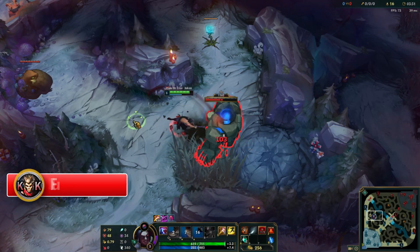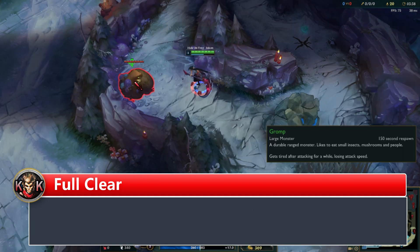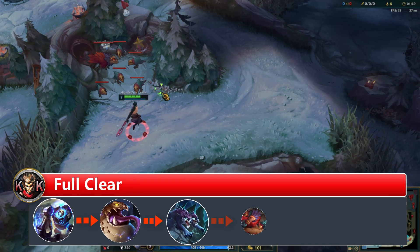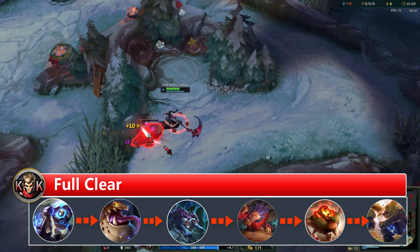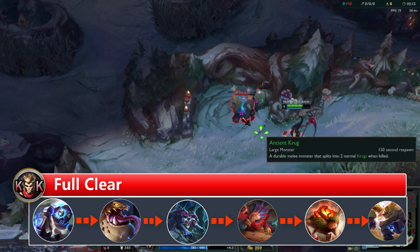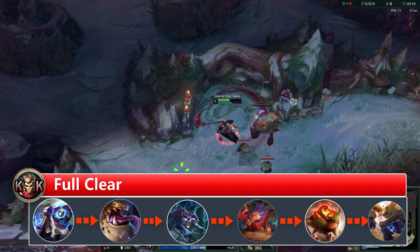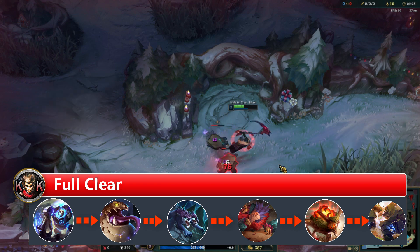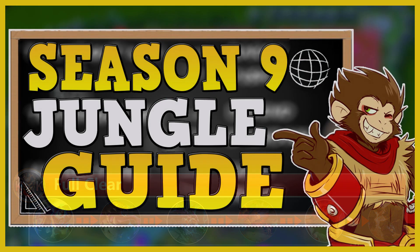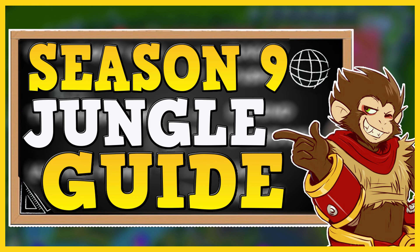Another option is a full clear. Start on the top side: blue, gromp, wolf camp, raptors, red buff, then gromp. After that, hit back, buy some items, and you can start again at your gromp camp or look out for scuttle fights or ganks. That covers the routes I wanted to share.